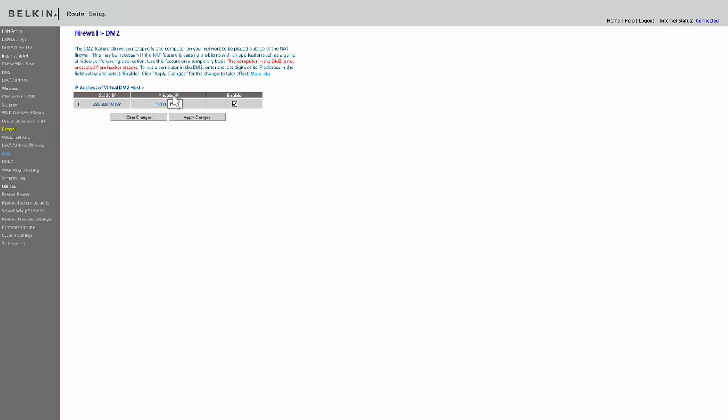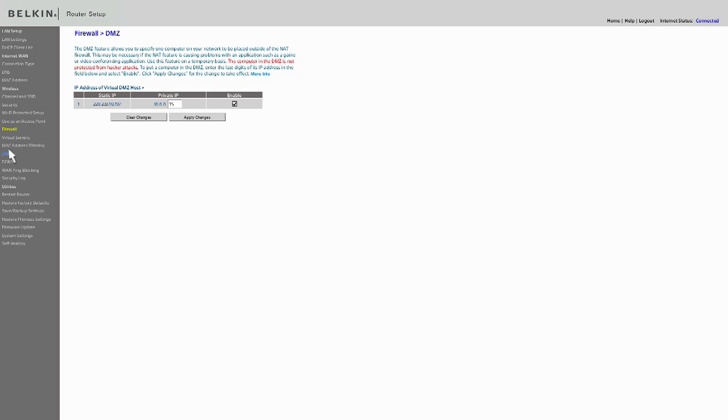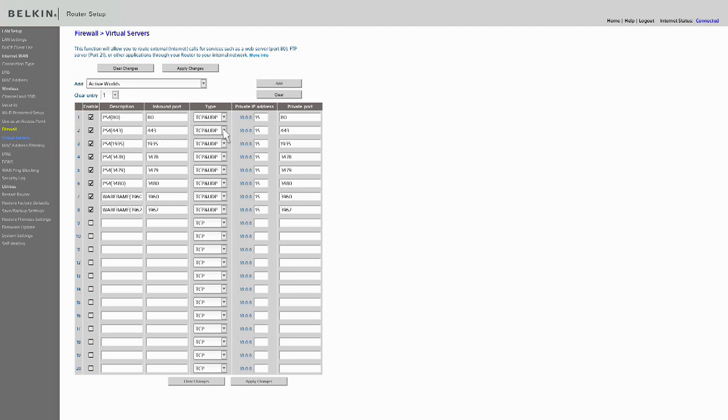You don't want to have the DMZ setting and your manual port settings open at the same time — some routers will conflict a little bit there and cause issues. Usually DMZ is the global way of opening all ports to just that one IP address on your network. So you can either go that way, or if you don't want everything open and just want to specify the individual ports you require, the Virtual Servers method is the way to go.